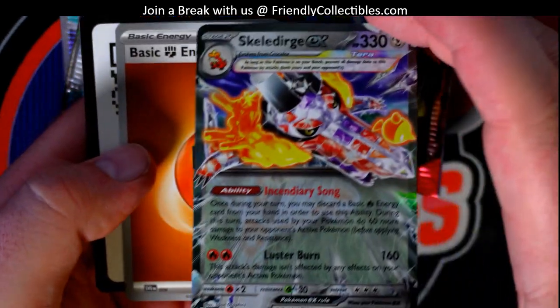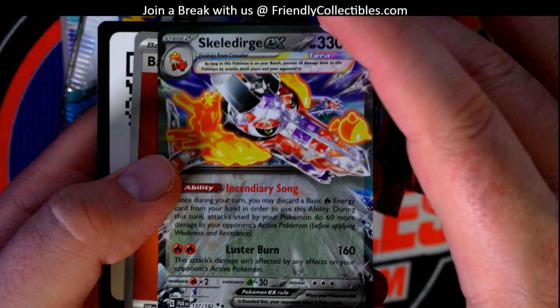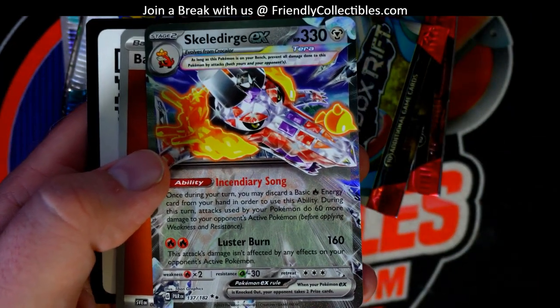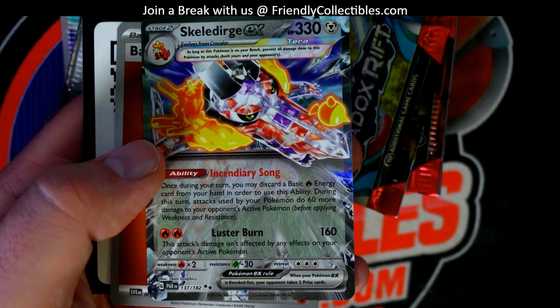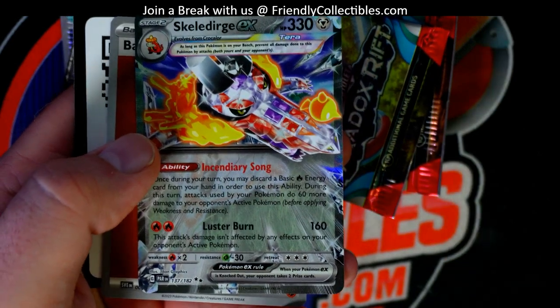There's your EX card — Luster Burn. So two stars there, that's a double rare right there. See the two stars? Double rare.